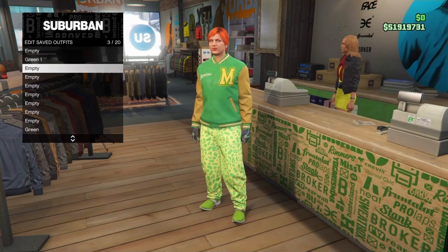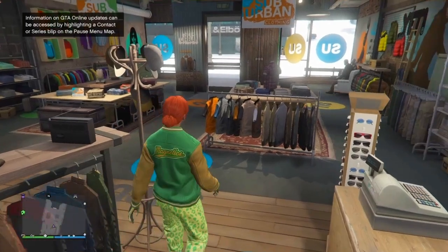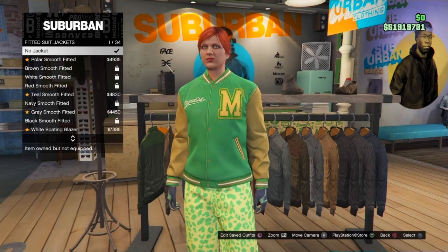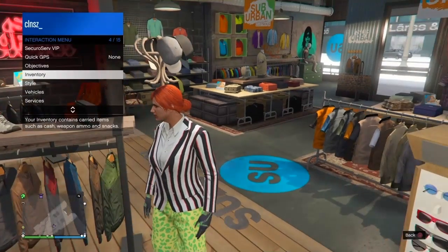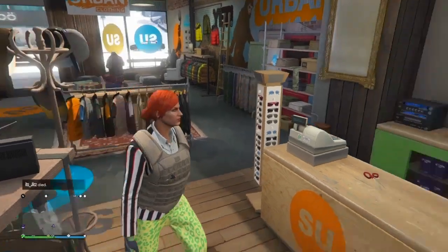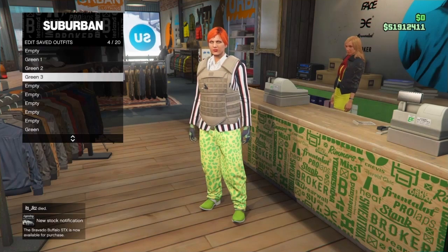Go to the front counter and save this outfit under the first one — I'm naming this Green Two. Now for the third outfit, go back to the Top section and go to Fitted Suit Jackets. Purchase number 11. Then back out, open your Interaction Menu, go to Inventory, Body Armor, and put on the Super Light Armor. Make sure Auto Show Armor is set to On.